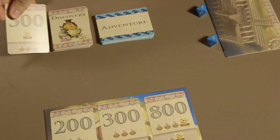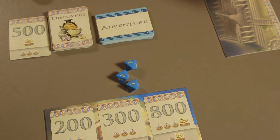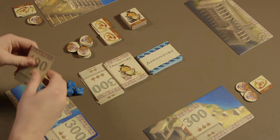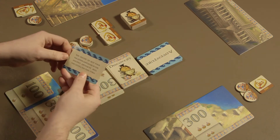Once a turn is over, the player passes three of the dice to the left and play continues with the next player. Once each player has taken one turn, it's time to start the second round of play. On each player's second turn and all following turns, players may choose a few additional actions each turn.